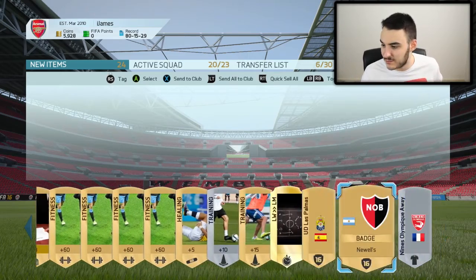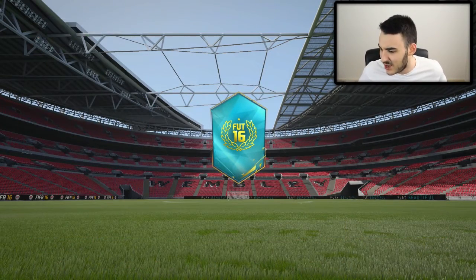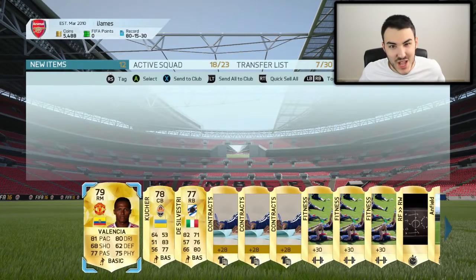The next pack is a rare gold pack, I think. I don't know what this contains to be honest, but hopefully we can get someone here. We get Valencia from Man United. Now, this is an all-rare pack, and to get Valencia as our best player is very, very disappointing.